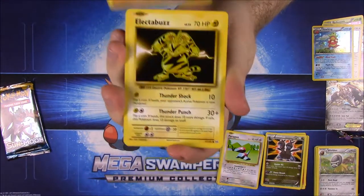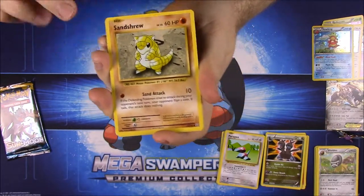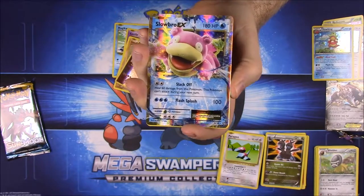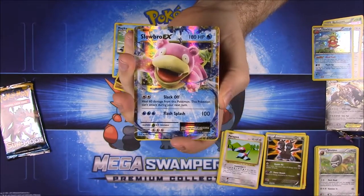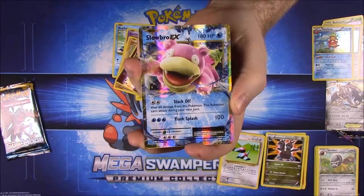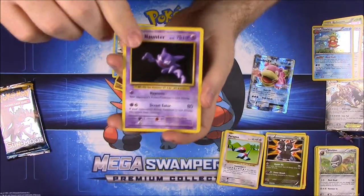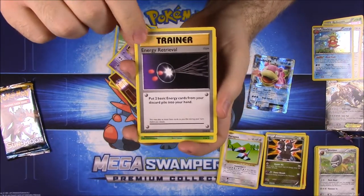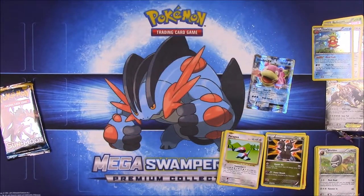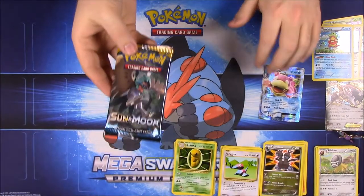Second Evolutions pack: we have Vulpix, Electabuzz, Magikarp, Gastly, and Arcanine reverse holo. Oh — a Slowbro EX! I'm not sure if this is the exact one I have, but I've never pulled a Slowbro out of these packs, so finally getting one now is really cool. Also a Haunter, an Energy Retrieval, and Kakuna.